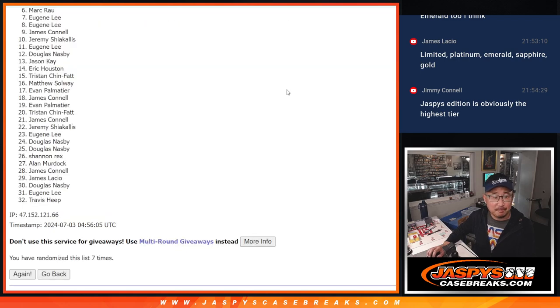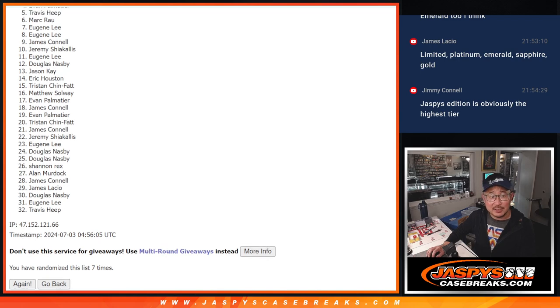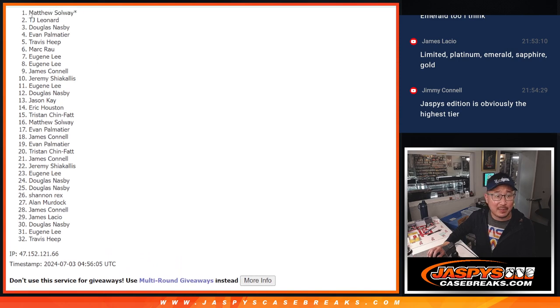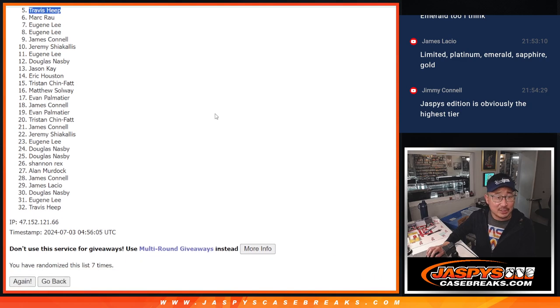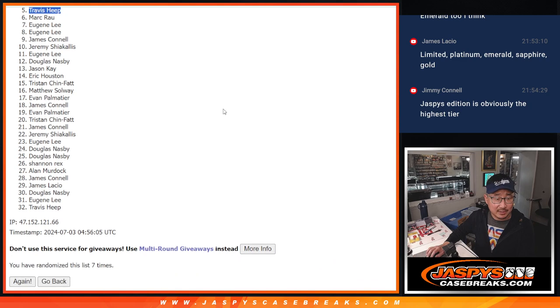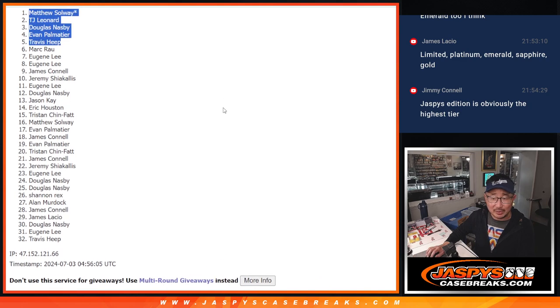Cheers to the top five — you're in that Hit Parade break, good luck! Travis, cheers. Evan, cheers. Douglas, TJ, and Matthew — last spot in Mojo. Top five, celebrating like my Dodgers. The rest of you crying like the Diamondbacks, but good game. I appreciate everybody trying. We know the risks. Thanks for trying, thanks for taking the risk — we'll get them next time.